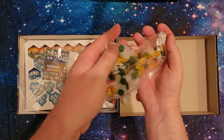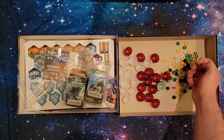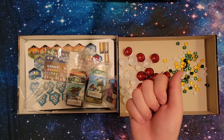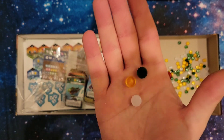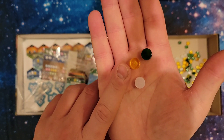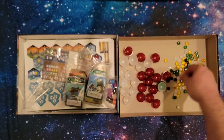Next we'll go with these components here. These are the little factories that you can build in each city. There are three different types: green, white, and yellow. The green ones are farms. There's desalination plants, which are yellow. And then there's the laboratory tokens, which are white. So you can build those.